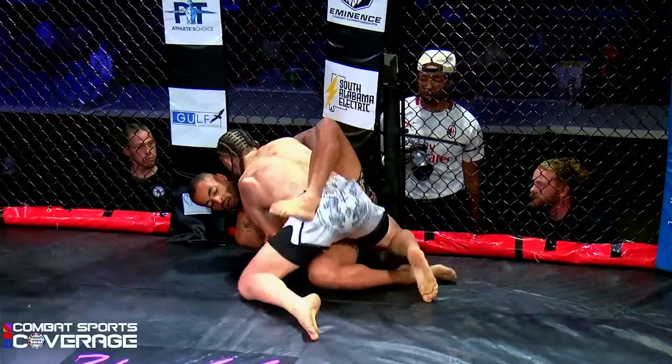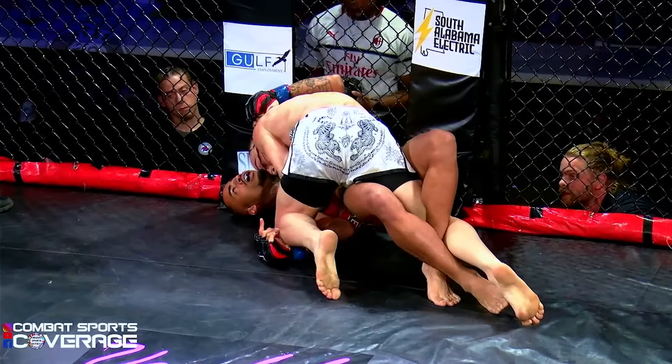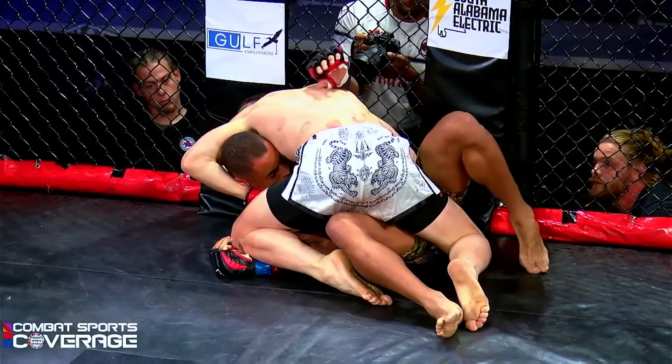And then we go in for the pin — he gets hit. Nice takedown there. This is advanced MMA so you can land ground and pound to the head. Good head position by Weaver, pinning him down. He's got his arm pinned with his leg, landing some nice shots.